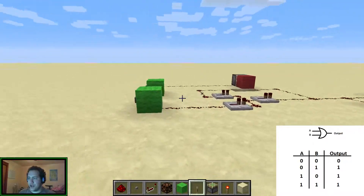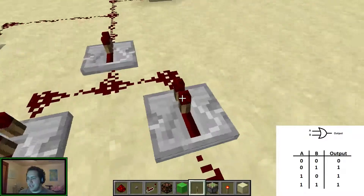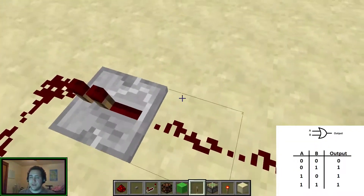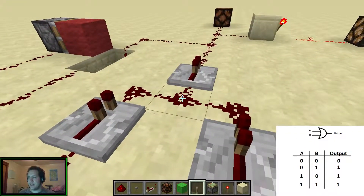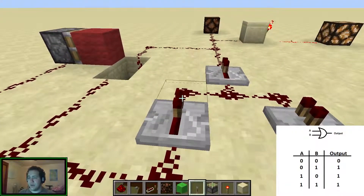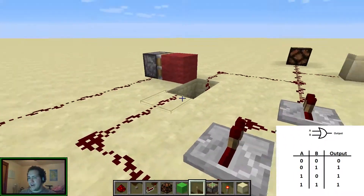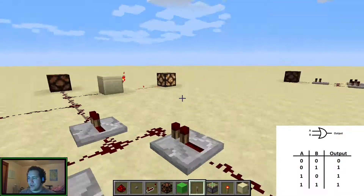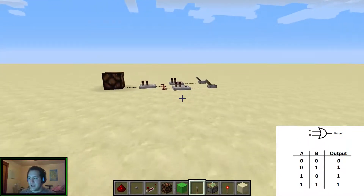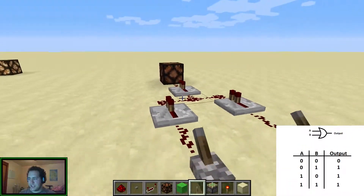In the last video where I showed how to make a bit of memory, if I didn't have these repeaters acting as diodes — a diode basically only lets electricity flow through one way — they're only letting a redstone signal flow through one way. If I didn't have that, the signal could just flow through and turn on that torch or redstone lamp. So basically, you only want the input to be able to go in one direction. This one's not necessary; it's just aesthetic.